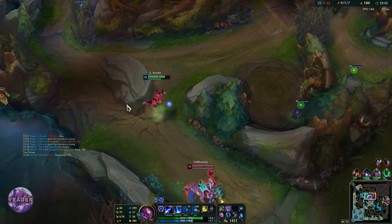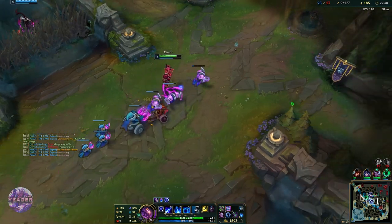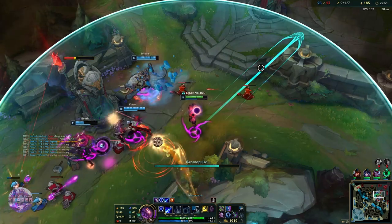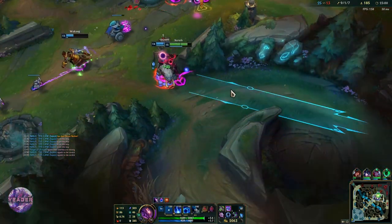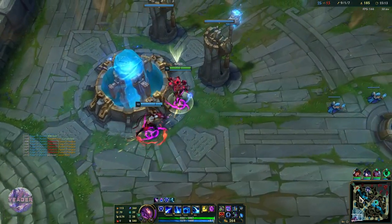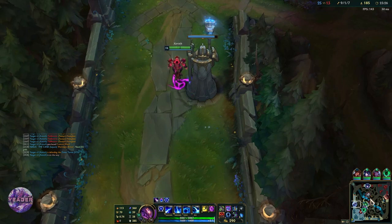We got the Baron — that is awesome. We are sitting on a lot of cooldowns so we can back off if we want. The dragon spawns in a minute and that is going to be the soul. We also have Horizon Focus now, which is going to increase our damage by a lot. We can go for Rabadon's Deathcap or Void Staff depending on what they build — they don't have any MR right now so we can go straight for Rabadon's Deathcap.